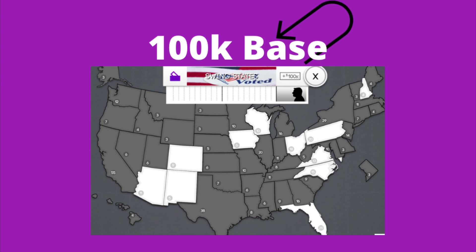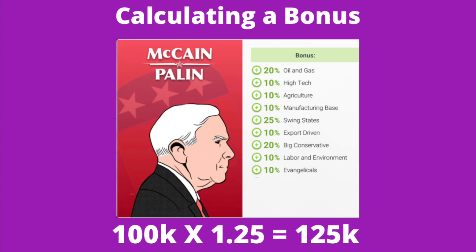Swing States does have a $100,000 bonus. It is one of the three bonuses inside the game that does have a base of $100,000. When you pair that with High Tech or African American, the other two, that's super powerful. Candidates can also have bonuses or penalties to give you a higher per-turn bonus. If you click on the purple briefcase inside the game, it shows you a map of all the swing states and the base rate of $100,000. John McCain has a 25% swing state bonus, so $100,000 times 1.25 gives you $125,000 per turn. John McCain is a free candidate — if you want to prioritize swing states, I encourage you to give him a try.